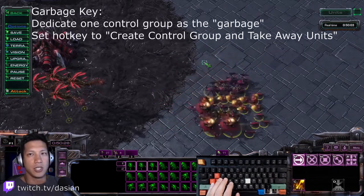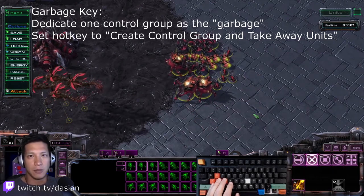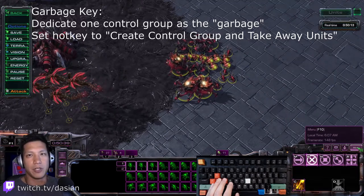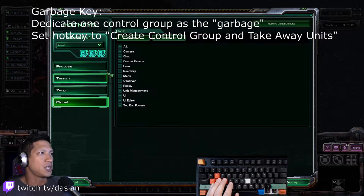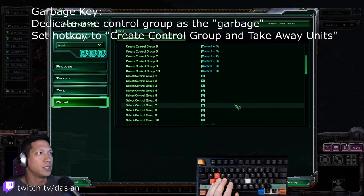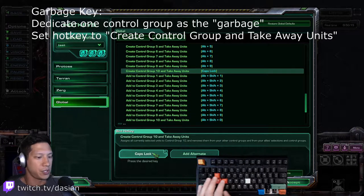The garbage key is essentially just a dedicated control group that you're not currently using. So for example, control group 10 by default is bound to zero. If you never use that control group, that would be a perfect one to set up for this. We're going to dedicate a key to assigning and stealing units from other control groups. Create control group 10 is under global, under control groups. By default this is alt-zero.